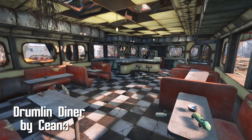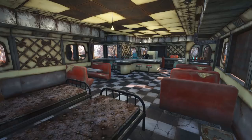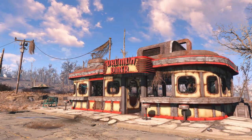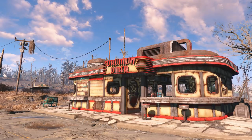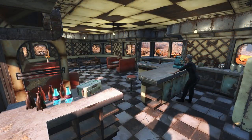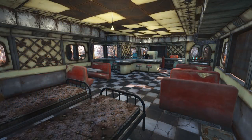Drumlin Diner by Ciano. Drumlin Diner's always been a dump and will continue to be one if you don't download this mod. Look, Trudy's been having problems — kids on drugs, she does not have the caps to fix that kid, can't send him to camp, there's no camp, world's over. Place looks like a dump. This mod makes it look less like a dump — more like a place you buy a burger, maybe take a dump in the restroom, which this one doesn't have. What kind of diner is this? Anyhow, this makes Drumlin Diner a little bit better.